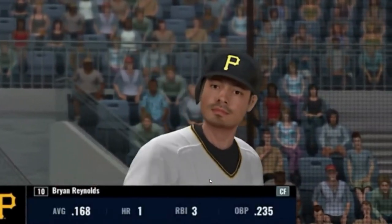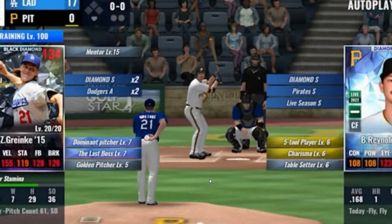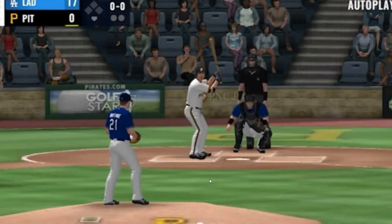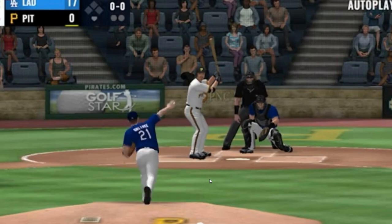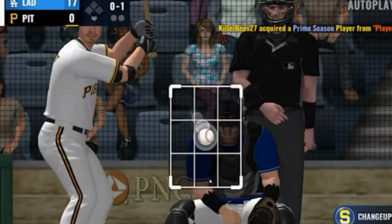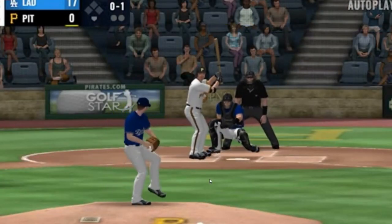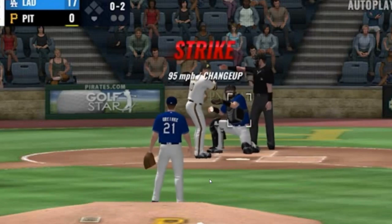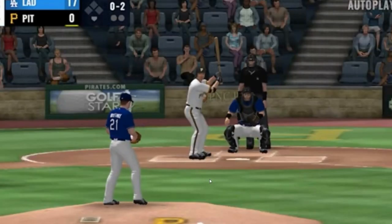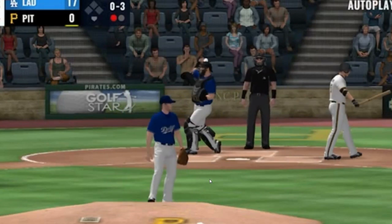Brian Reynolds steps up to the plate, 0 for 2 to this point. Ripped foul. He takes a high strike call, and the pitcher punches him out on strikes.